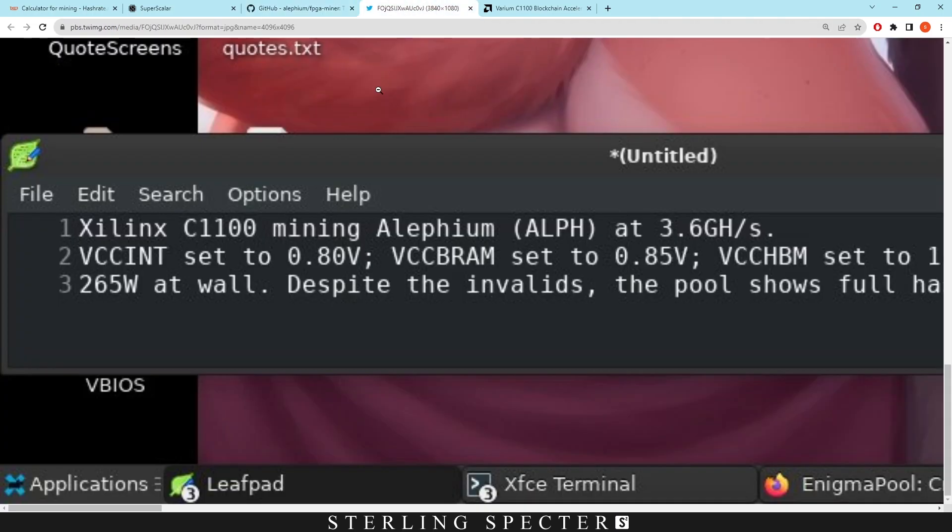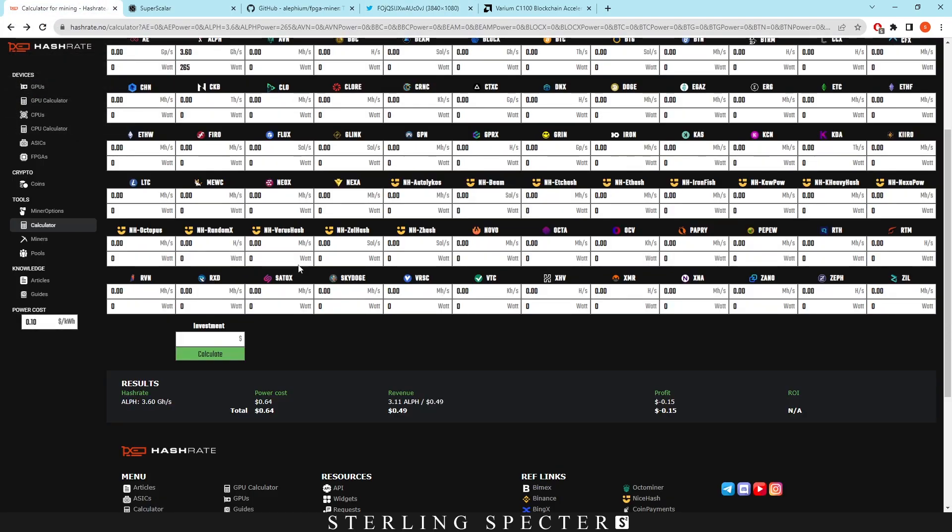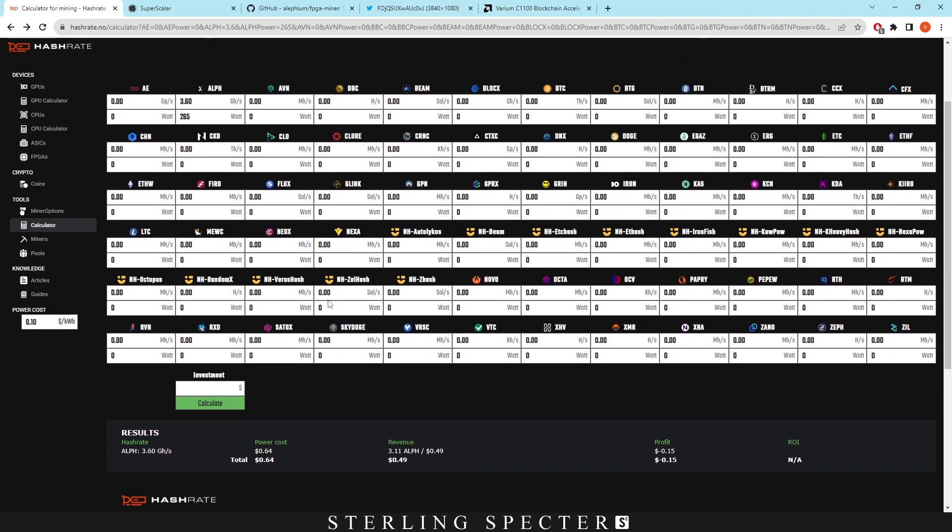Also in this tweet that Wolf0 put out, he did say that the Aletheum bitstream would be coming soon in the Discord. However, I haven't actually seen that anywhere in the Discord. If people could link me if I'm getting anything wrong here — we did have a look into it — but there wasn't anything around there that was associated with Aletheum, probably because it is unprofitable to mine it on an FPGA right now.